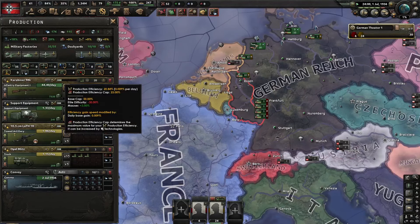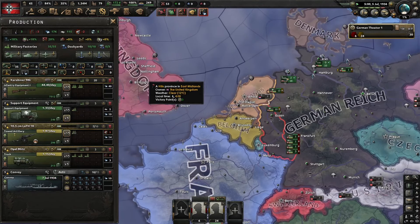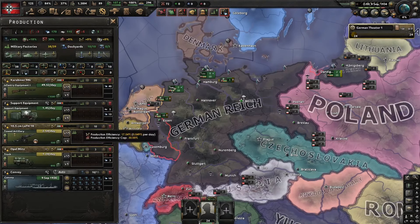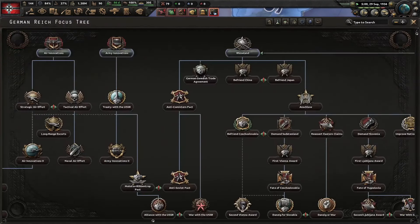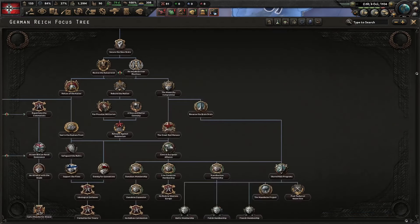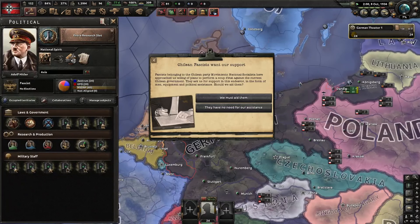As you can see, I've assigned 20 factories to guns production and I'm only making 40. I'm not interested in getting a Norwegian puppet, so they can piss off for now. I'm gonna assign 10 factories to support equipment. The research malus doesn't really matter because Germany can get a sixth resource slot from this, which is actually very powerful if you go democratic.